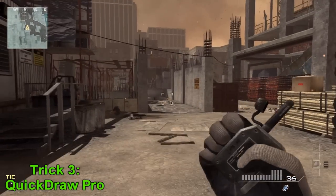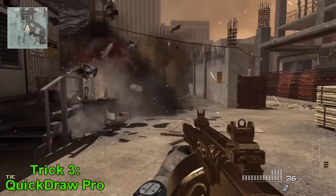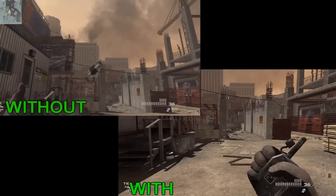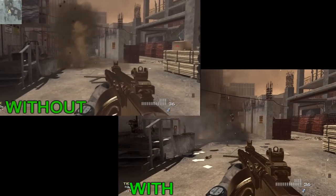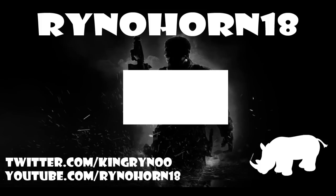The last trick is that using Quick Draw Pro gives you a much faster advantage. The first clip was without it. Here are those same clips side by side — in the bottom right is with Quick Draw Pro, and in the top left is without, and they're both slowed down a little bit.